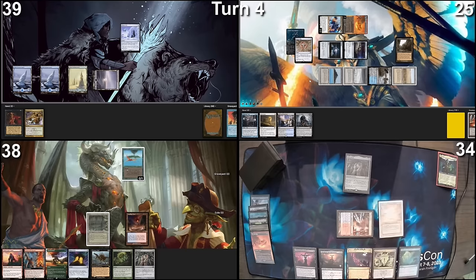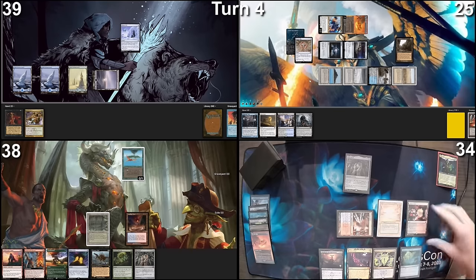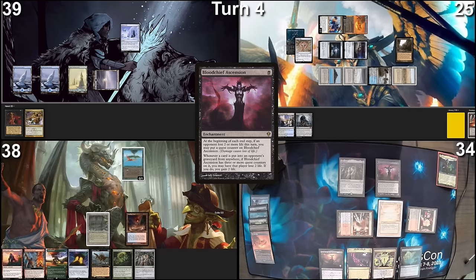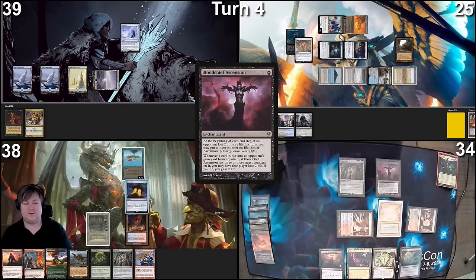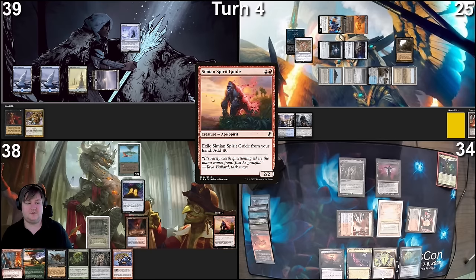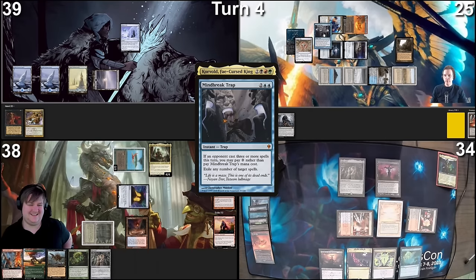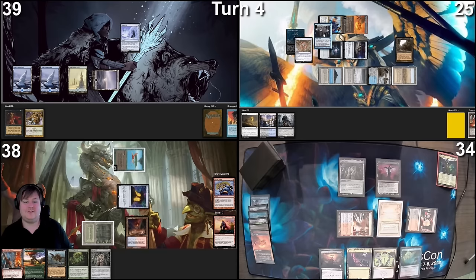I'll untap an Underground Sea and draw. I'll play a Luxury Suite — this is going to take a while, but hopefully it ticks up eventually with the One Ring in play. Here's a Blood Chief Ascension — if that resolves I'll just pass the turn. Go to my turn. I will exile a Simian Spirit Guide for red. Use that red to cast a Rite of Flame, making two red, one red floating. Cast Corwold. I'm going to respond with a Mind Break Trap — you have done Mana Crypt, Rite of Flame, and Corwold is your third. So go away with your Corwold. Corwold goes to exile and I continue crying and pass.